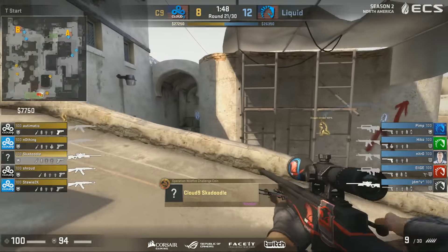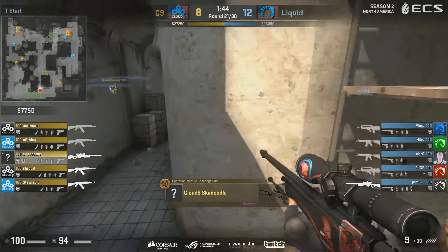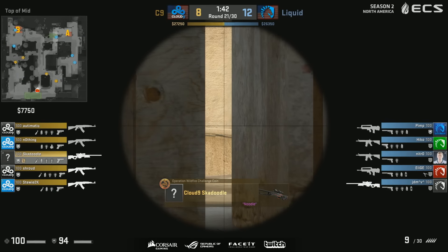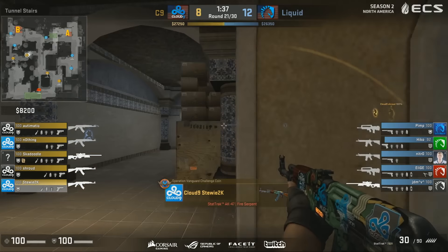And indeed Liquid are heading towards maximum loss bonus, which means more and more buys for the CT side as they continue to lose. Should they continue to lose. Elige is in CT spawn — we've got two plays deep in. And two plays deep in. C9 one would presume will be meticulous once again, taking their sweet time and waiting for their first opening.